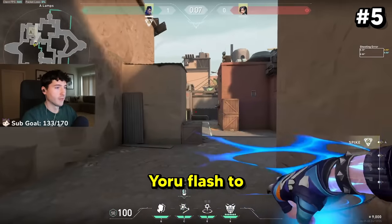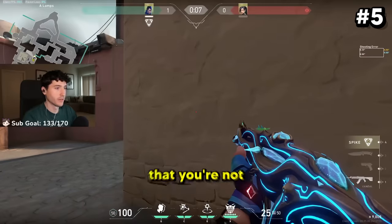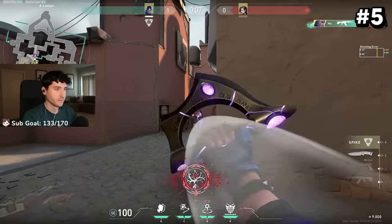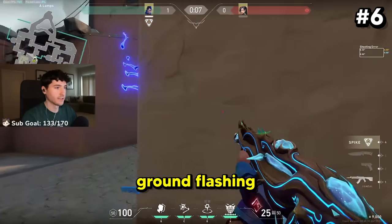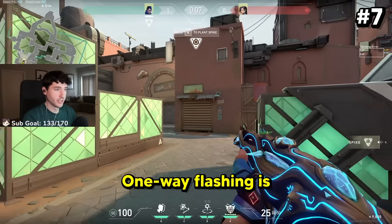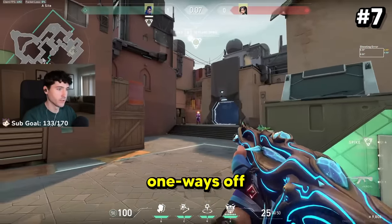You can also use Yoru's flash to throw it away from your current location to make it seem like you're playing somewhere that you're not. You can also throw one-way flashes by ground flashing around corners — a bit more advanced. One-way flashing is really effective with Yoru, so always look for boxes and things that you can hide your flash with to get nice one-ways off.